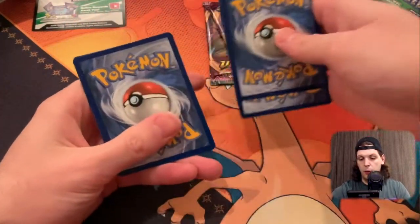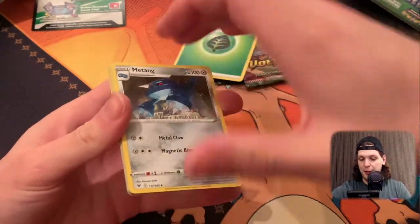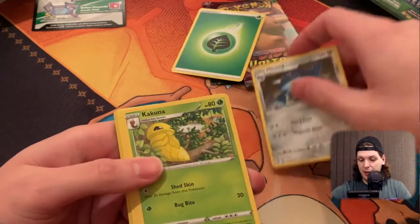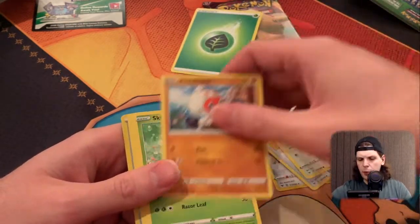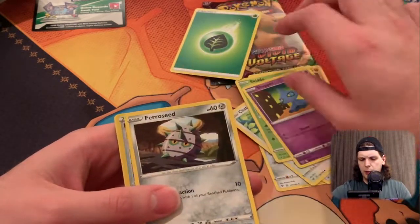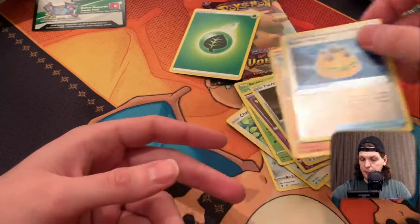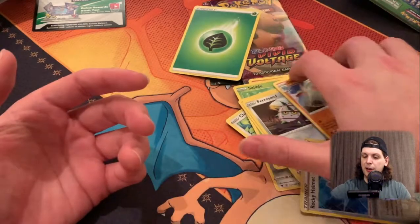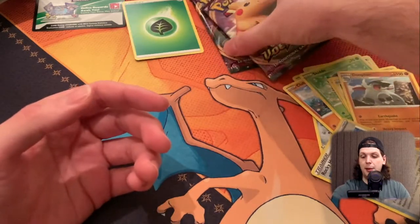One, two, three, four. I'd absolutely love a Chonkachu in one of these packs. But failing that, I'd also take an Amazing Rare — we're still hunting a few of those. I believe we're up to three in total now. So if we could get an Amazing Rare... Nope, Donphan. So if we could get an Amazing Rare in one of our two remaining packets, that would be pretty cool.